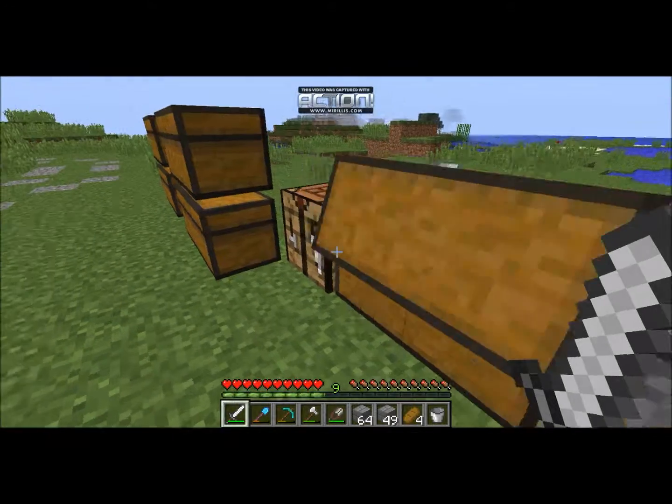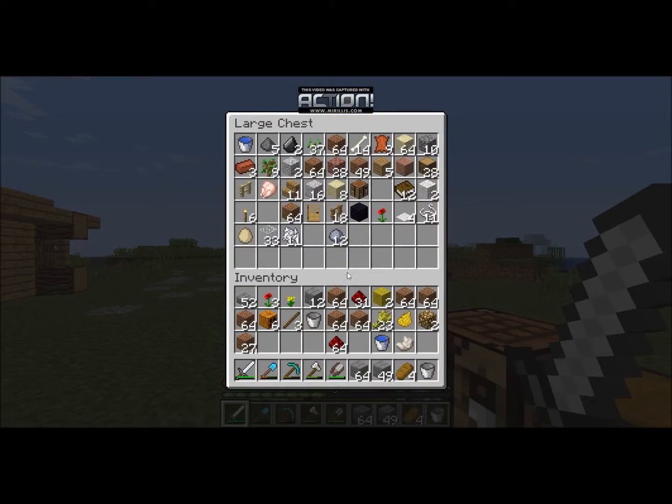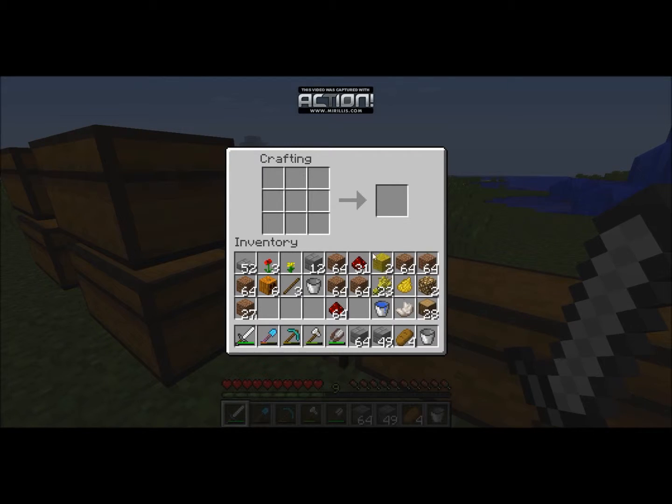Where's the wood? I do have some wood. There we go. Let's get some sticks — one, two, three, four. Let's just get this much. Make some sticks, and then we're going to make some redstone torches.